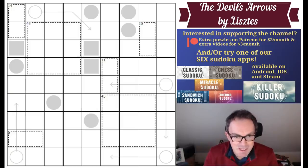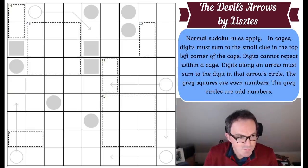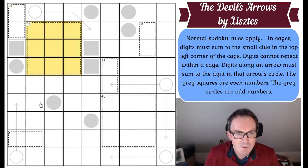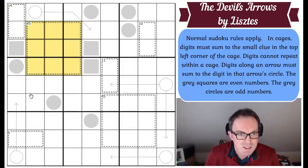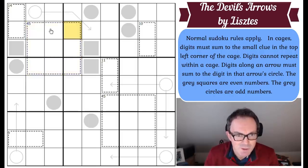Normal Sudoku rules apply. In cages, digits must sum to the small clue in the top left corner of the cage, and digits cannot repeat within a cage — so completely standard killer Sudoku rules. In the 45 cage those digits have to add up to 45. If you've watched the channel before you'll know those have to be the digits 1 through 9, since a 9-cell cage must contain all digits. So this puzzle gives you a clue as to what the numbers 1 to 9 add up to by putting the 45 up there.